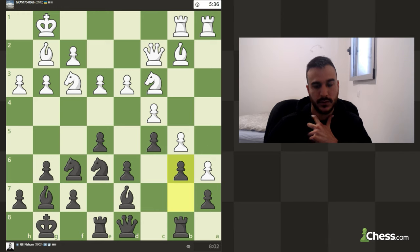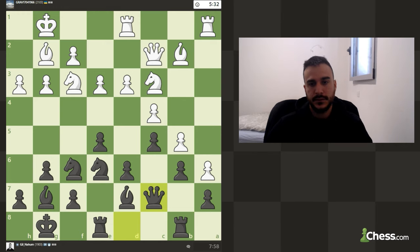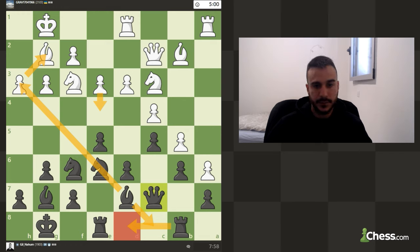We fixed the pawn structure completely. Let's remove the queen from any nasty attacks on d5. As you see we fixed our structure completely. Later, playing around d5 makes sense, but as long as he has some pressure on my position I want to avoid that. My idea is again to play rook d8, queen c8, and then try to attack his weakness. If I play e4, I can use this outpost for my knight.